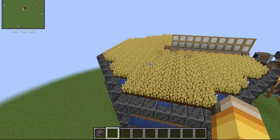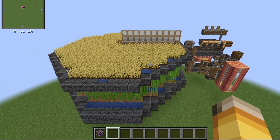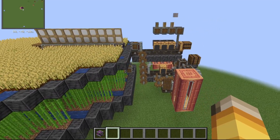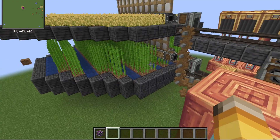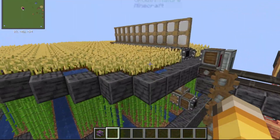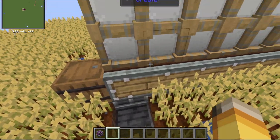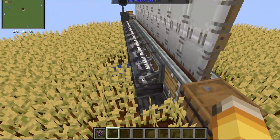Hello, this is my bioethanol slash biofuel farm for the Create mod — specifically the Create Crafts and Additions mod. How this farm works is we have a windmill bearing with sails pushing these mechanical harvesters.